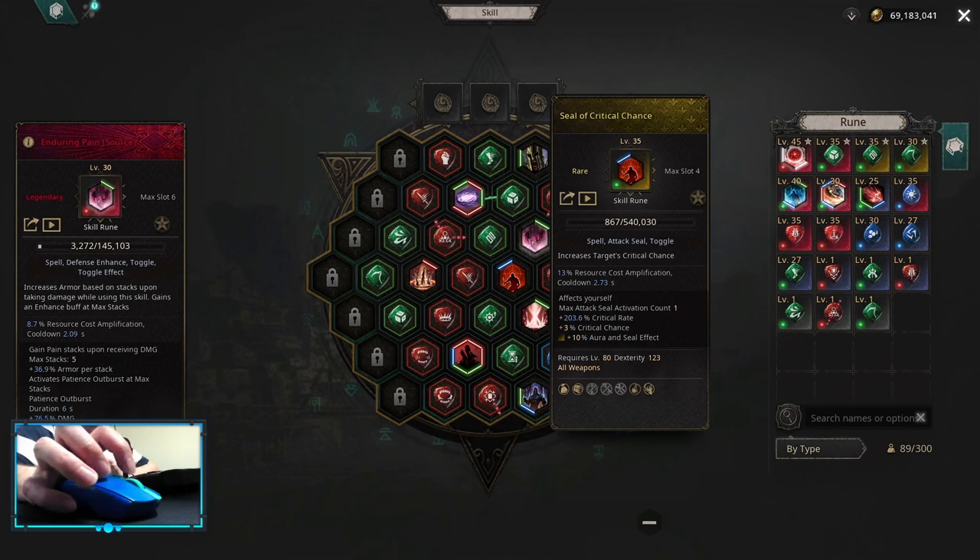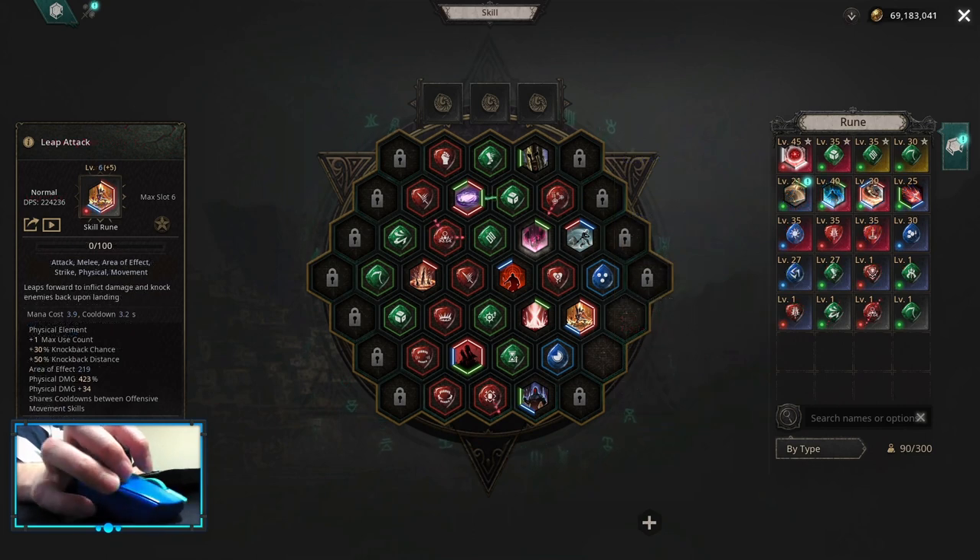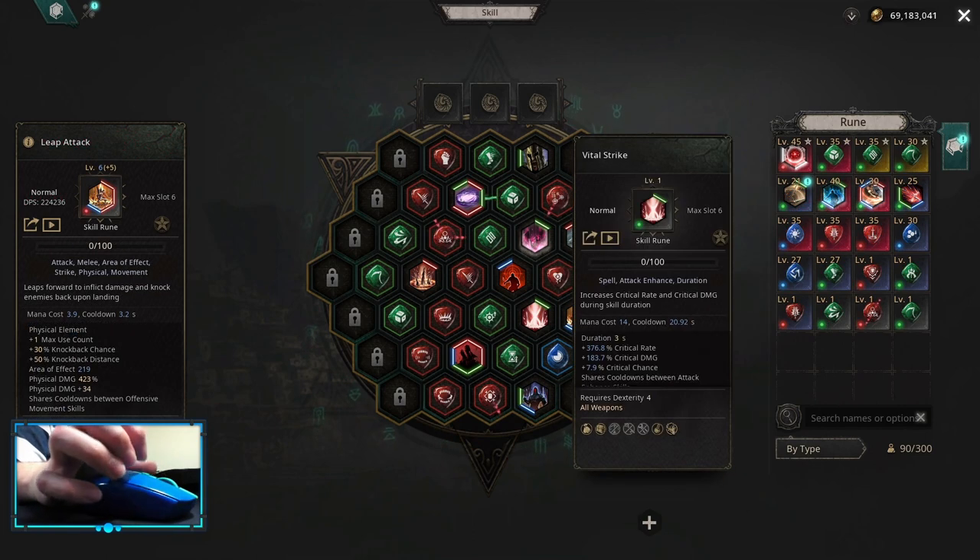For attack seal it's seal of critical chance. There are some changes you can make to your skill board — for example, you can use marksman instead of vital strike.